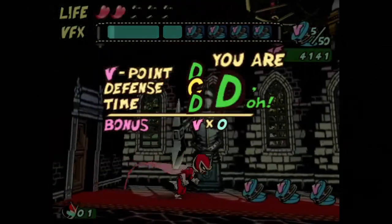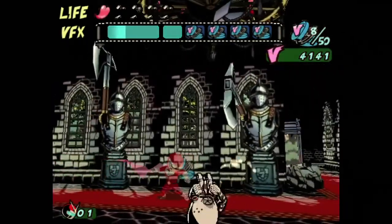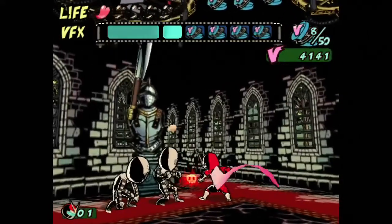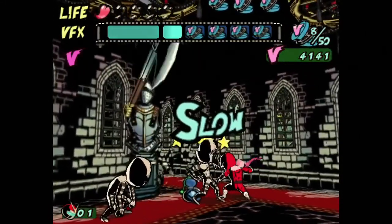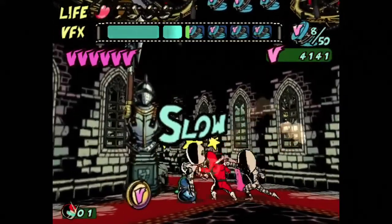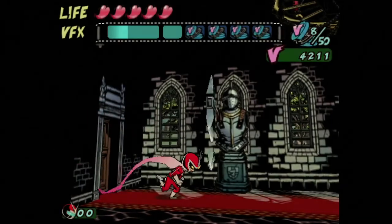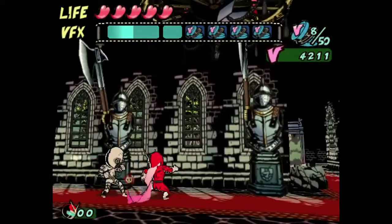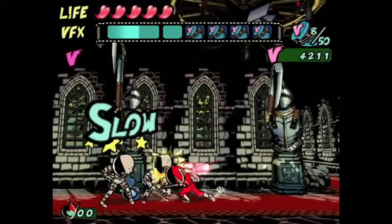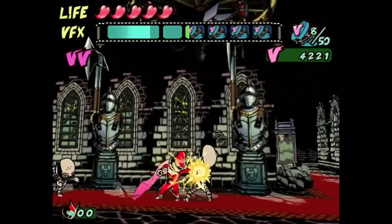I got a D... and a giant axe just got me! I'm not doing very good at Joe's school — I'm a D student at best. I thought I dodged that guy's attack. I also didn't realize I only had one hit left — I probably would have played a little more cautiously. Just beat up this guy manually.